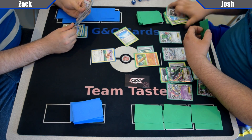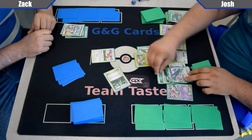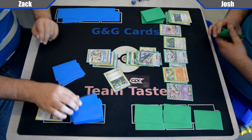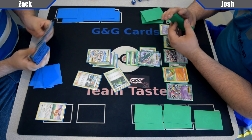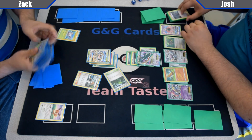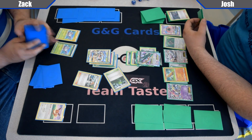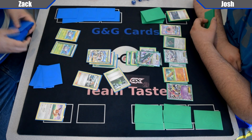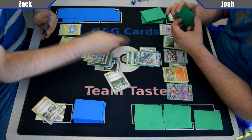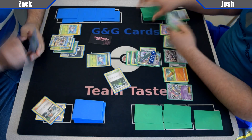Let's see if Zach got anything helpful. He's gonna evolve up into Golisopod, play down a Forest — that's really just gonna limit Josh's bench right now — and pass. Josh goes ahead and attaches the Metal Energy, then Emerald Break. Not looking too hot for Zach. Zach topdecks something useful finally, probably gonna grab a couple Wimpods, maybe an Eevee. He gets two Wimpods. Looks like his deck's not looking all that good right now. He attaches a Double Colorless and then uses Golisopod's GX Attack for 150 and switches to the bench, sacrificing that poor little Wimpod.